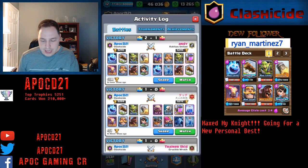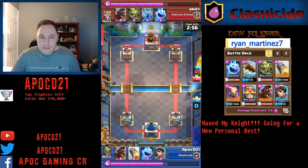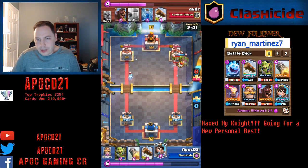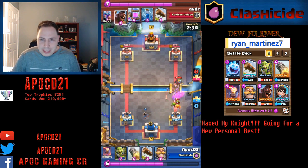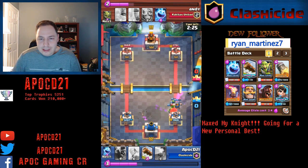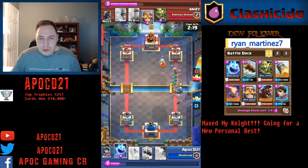Okay guys, let's hop right into that next game. Once again we have a Hog Ice Spirit push that we can open up with. He opens up with an Ice Spirit on the other side. You're going to want to have your Knight a little further ahead so that your Ice Spirit doesn't hit the Tower plus your Knight — getting a little bit of extra value plus a little chip on the Tower.